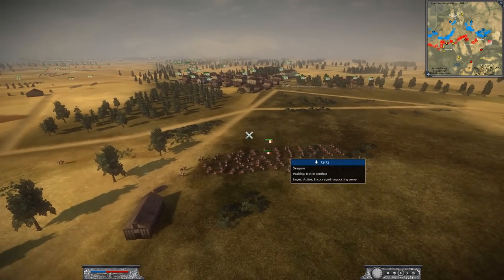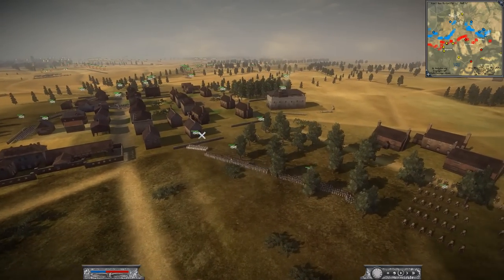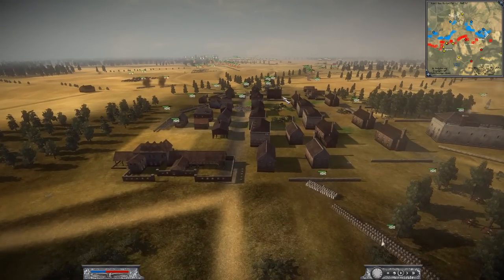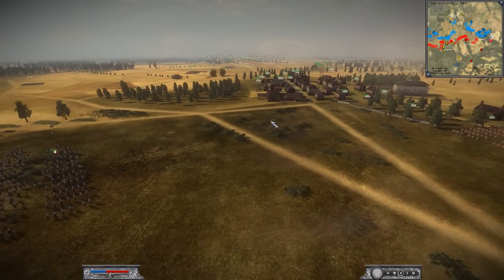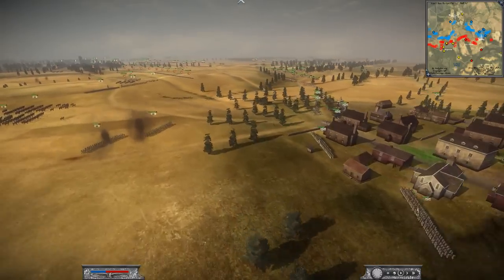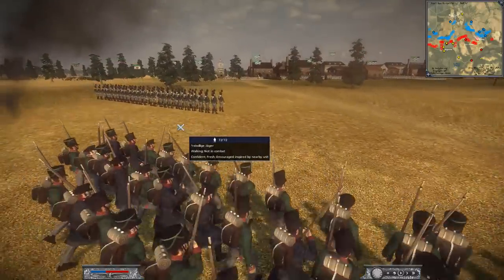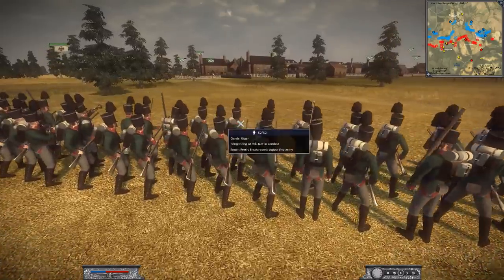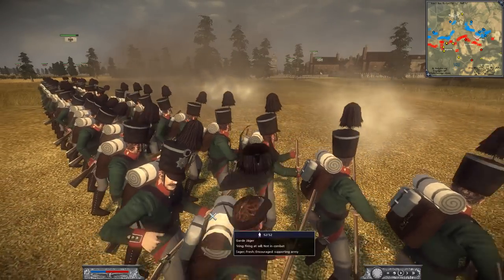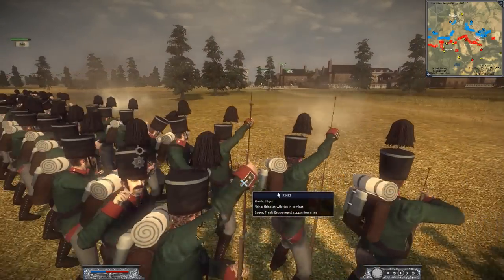If the Bavarians are going to hold up in the village, maybe don't even attack them — just double-team the Russians instead. That could draw the Bavarians out to help their allies. We've got some Prussians moving forward with Jaegers — they have no bayonets on their rifles to make them more accurate. The rifles have longer barrels compared to a standard musket. They're going to soften up the Bavarians before the French engage.